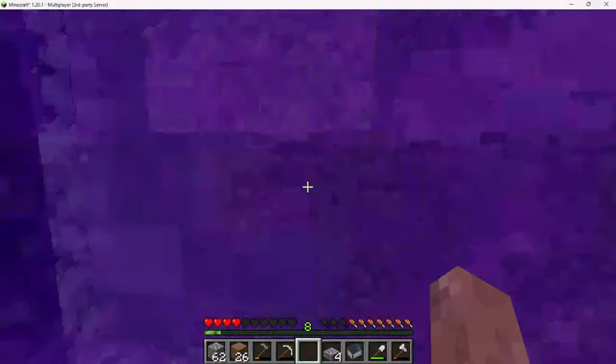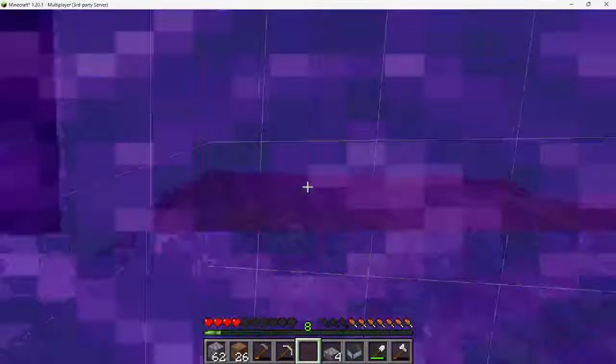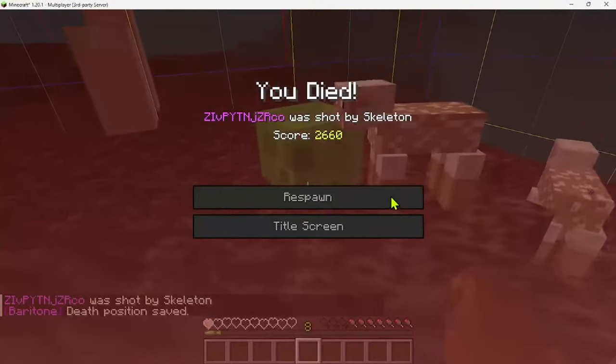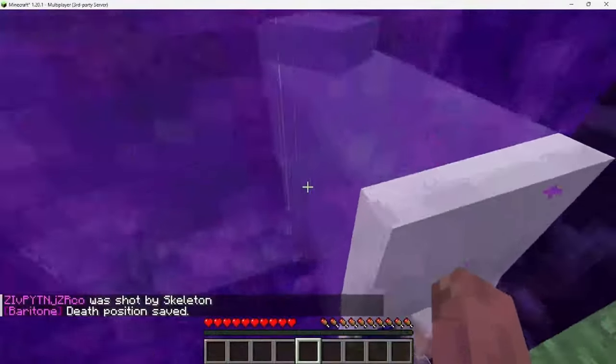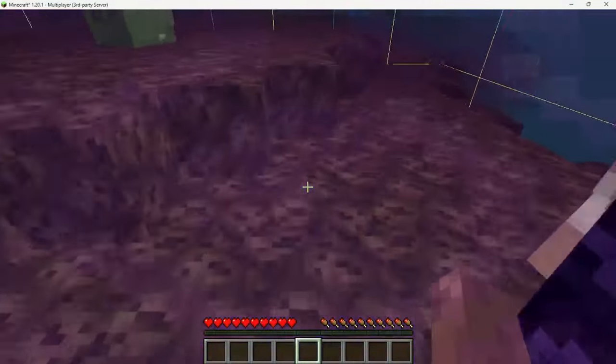I guess we can go through the portal and show you the other side. Hello — oh fuck, and there goes the stuff. Why is the sheep all in there? Give me my stuff.